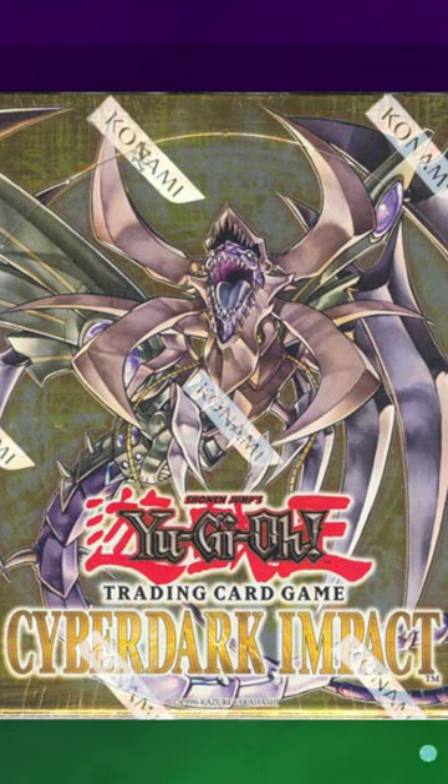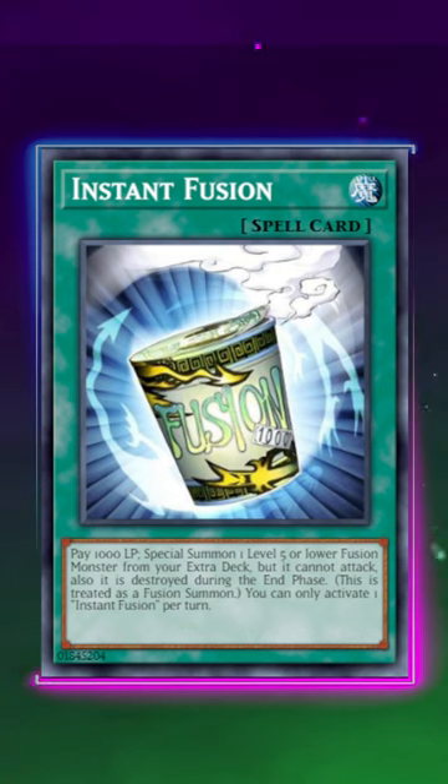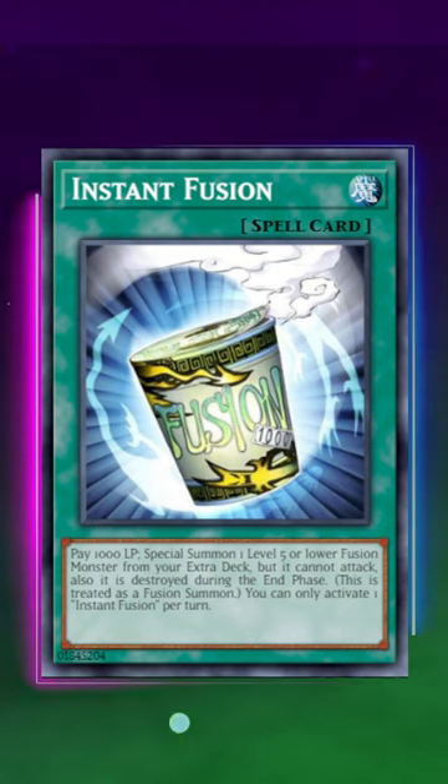Well, for starters, there was a card called Instant Fusion which was quickly limited in today's metagame because it's so broken in conjunction with broken fusions like Kitkallos.